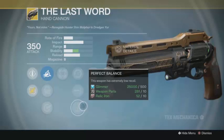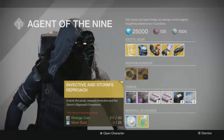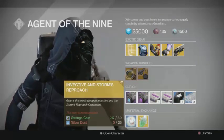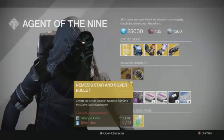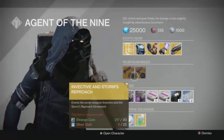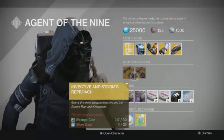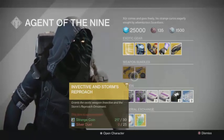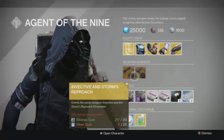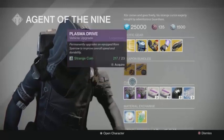There are two weapon bundles of the week this week: the Invective and Storm's Reproach, which makes the Invective look like it has magma cracking through it, and the Nemesis Star with Silver Bullet. For both of these, remember if you already have the exotic, go to the Silver Dust terminal where you can pick up the ornament for 25 Silver Dust instead of paying 30 Strange Coins plus 25 Silver Dust.